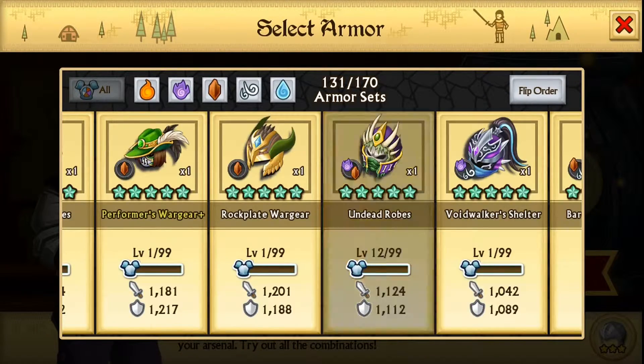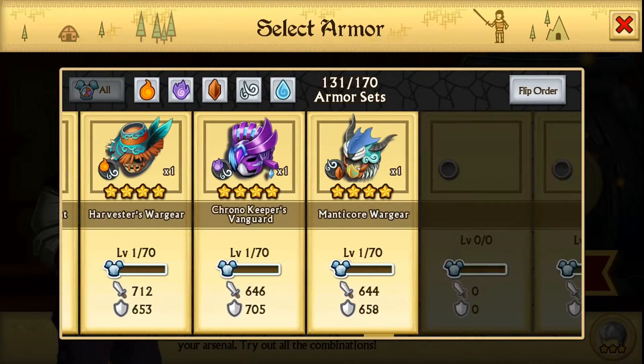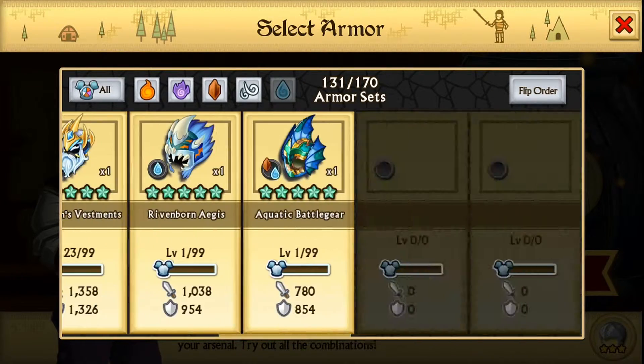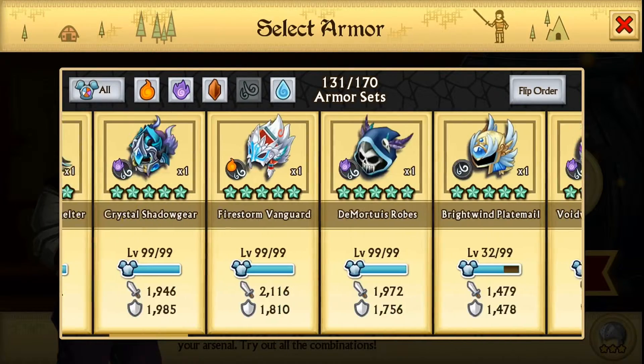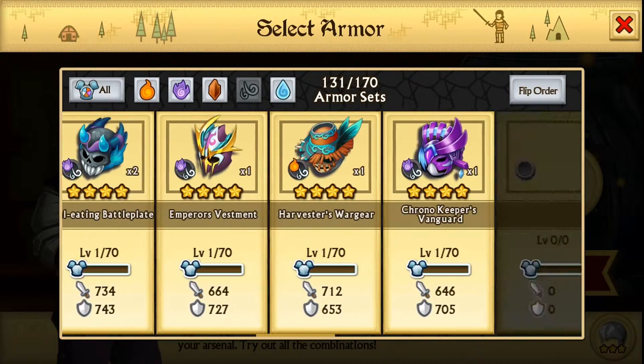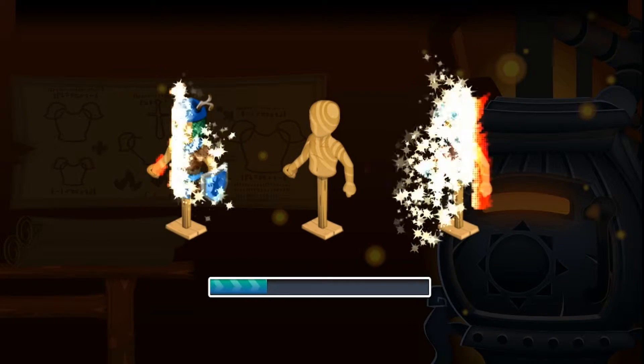Hello guys, MrFestXD here. Today we're gonna be fusing our legendaries. First let's start with water, then we'll go to earth — wait, no, we can't go to earth. I've only seen about two new fusible epics so far; I think one was a water and earth one for sure.